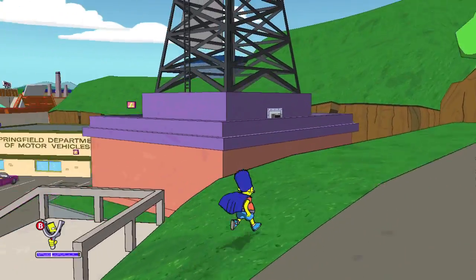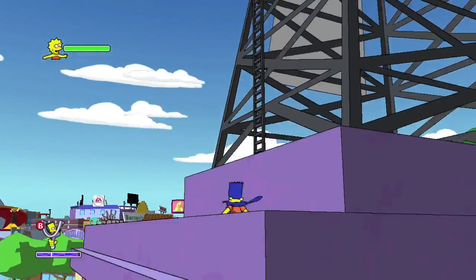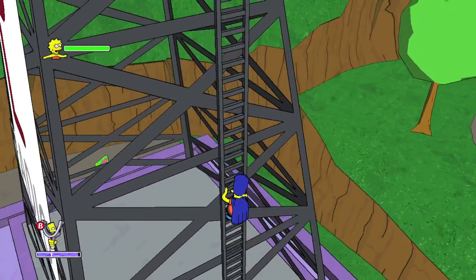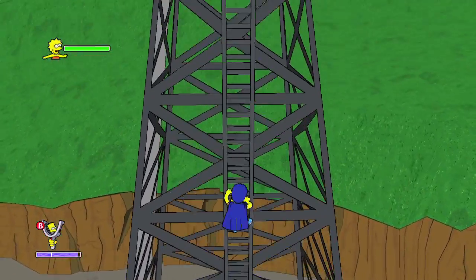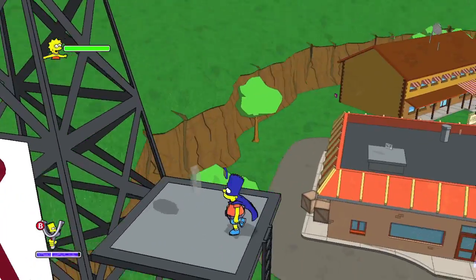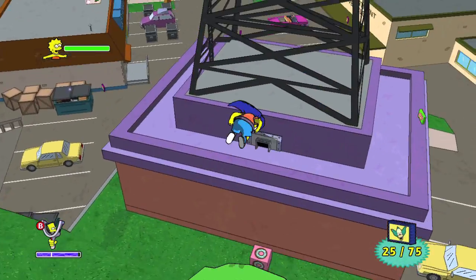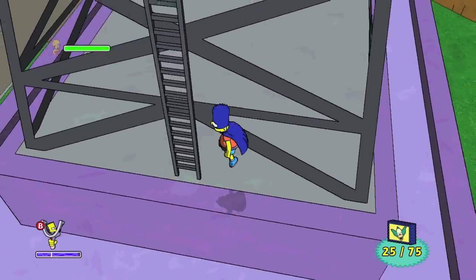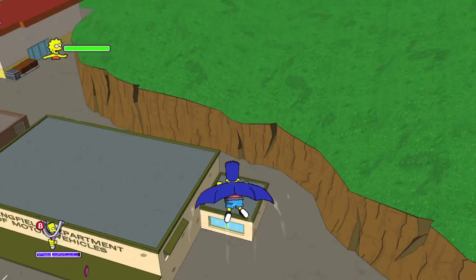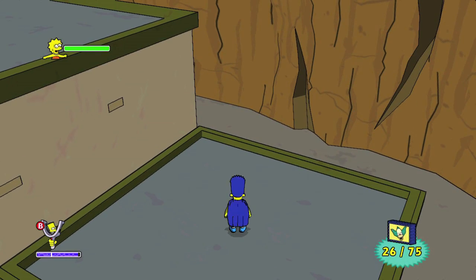Climb back up the ramp — this is where Krusty Burger is, so making kind of a full circle around the Evergreen Terrace area. Climb up the radio tower — this is quite the climb, I think it takes like 21 seconds to get up here. There is a collectible on this tree — try to land dead center because tree physics really suck in this game. After grabbing that, climb back up the radio tower and then grab the one on this little building attached to the DMV. Number 26.